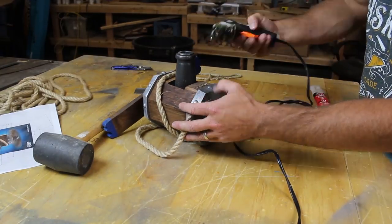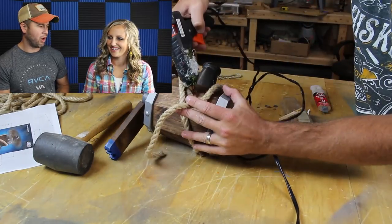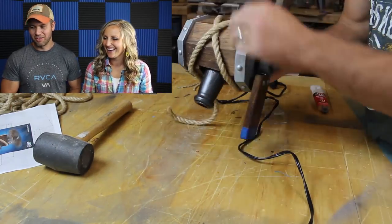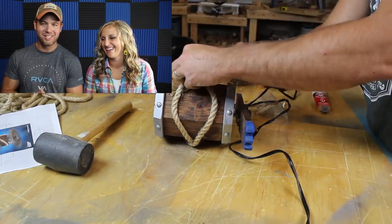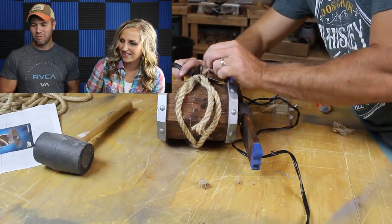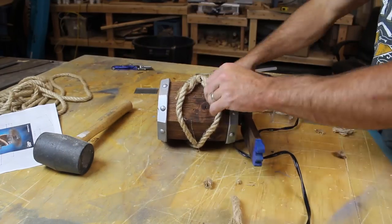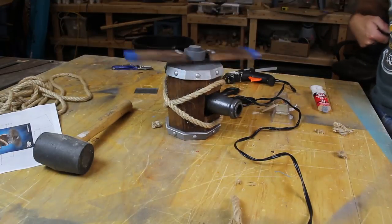I always feel super embarrassed whenever I go into Joann Fabrics to get stuff for these projects — they all know me by name. I get so much weird stuff in there. I basically keep them in business buying all the random things. See, I'm trimming that rope up real nice — it looks okay on the back side, but excellent on the front side. Spin that thing! It looks so awesome. Oh my heck, that was awesome.